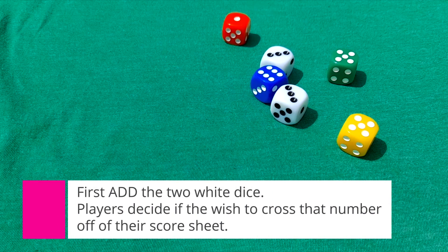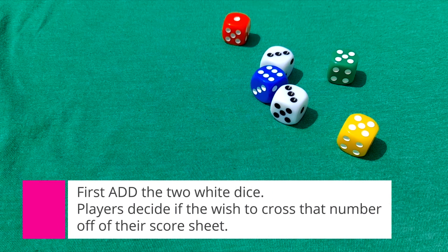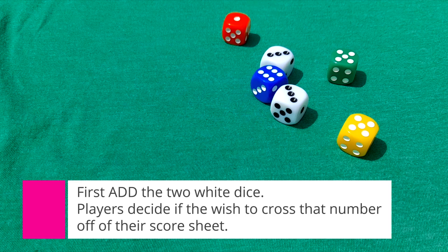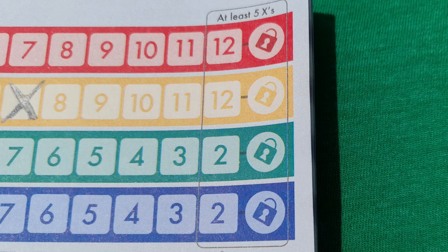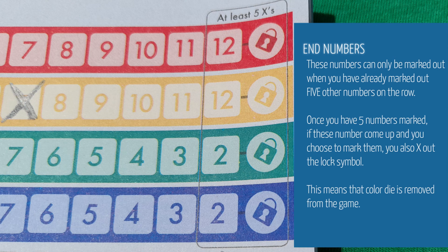The first step after the roll is to add the two white dice together. The player who rolled should announce this total to all other players. All players can now look at their score sheet and choose to cross out that number from any of the rows on their card, keeping in mind the following rules.